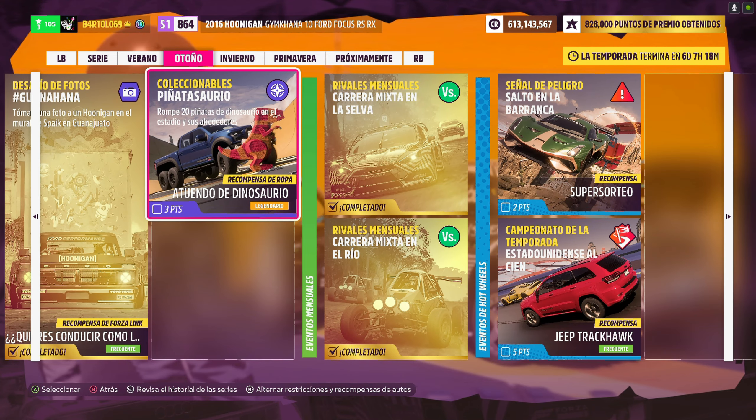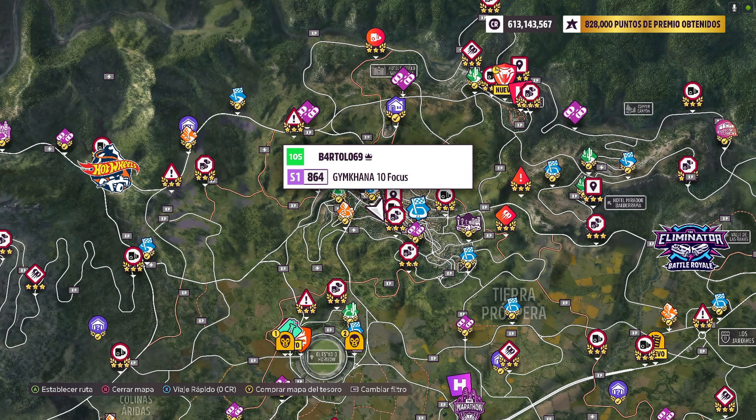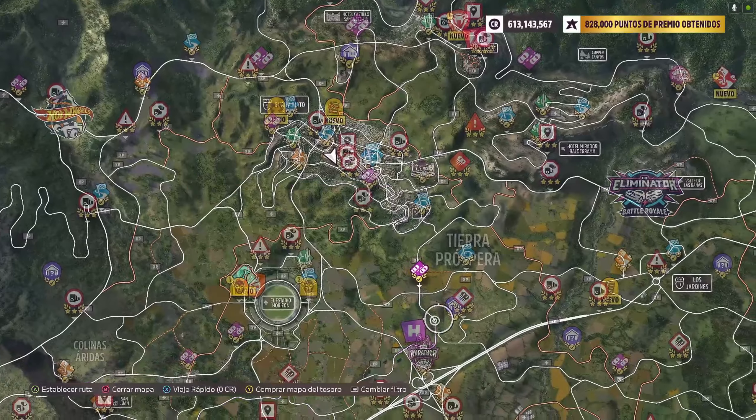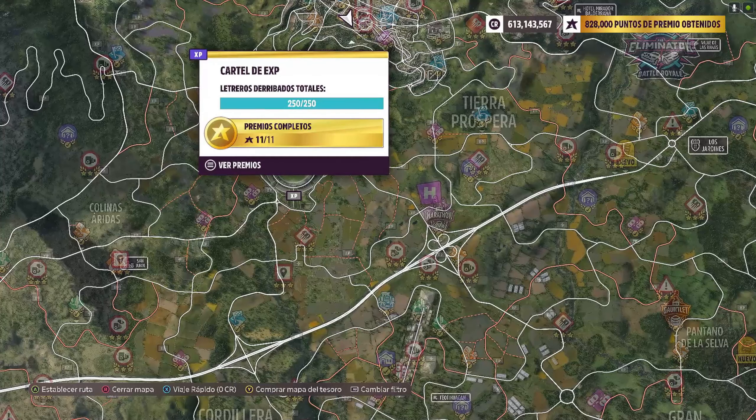Vamos a coleccionables: Piñatasaurio. Dice que rompamos 20 piñetas de dinosaurio en el estadio y sus alrededores, no solamente en el estadio. No dice con qué coche ni nada, así que no hace falta usar nada especial. Seguimos con el que estamos. Vamos al estadio.